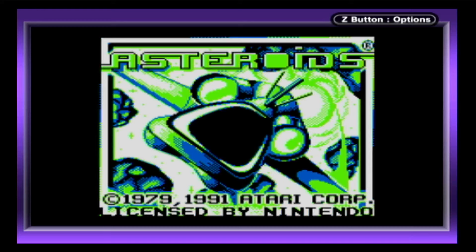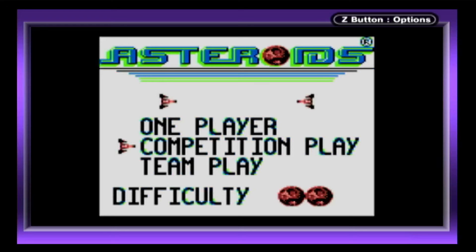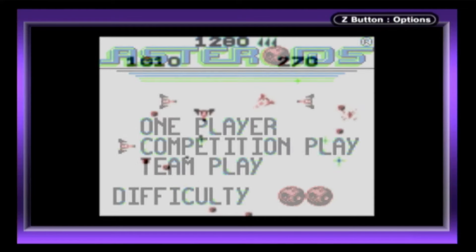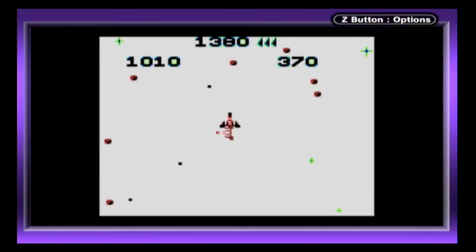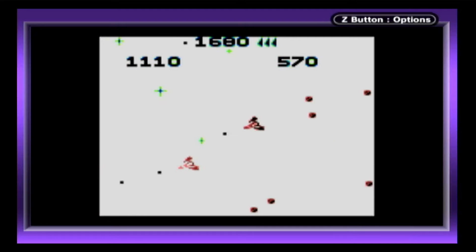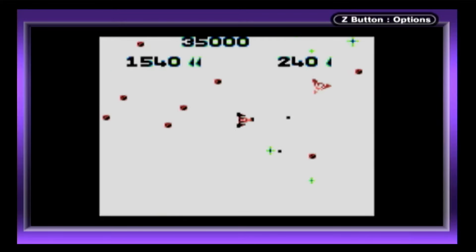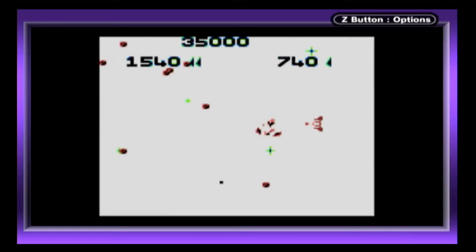The original Game Boy version of Asteroids features two Link Cable multiplayer modes, easily accessible from the main menu. Link players can participate in competitive play or team play modes. Both modes take place on a single screen and both player ships are visible. Team play shares lives between both players, whereas competitive play is a match to see who can earn a higher score. During the co-op game, friendly fire is not active, but this changes when playing competitively.